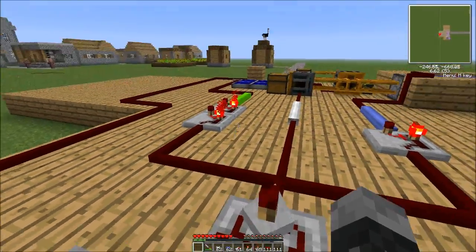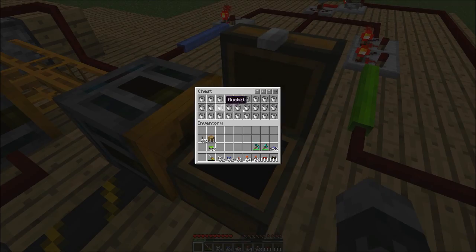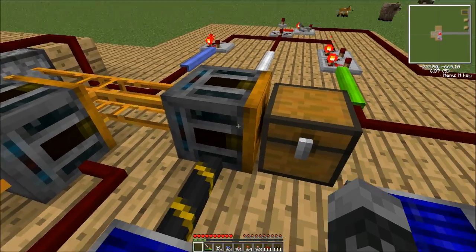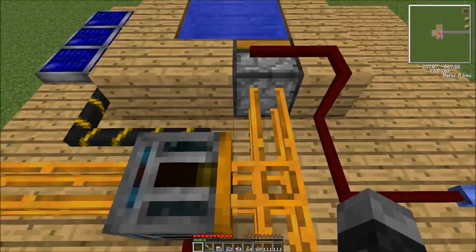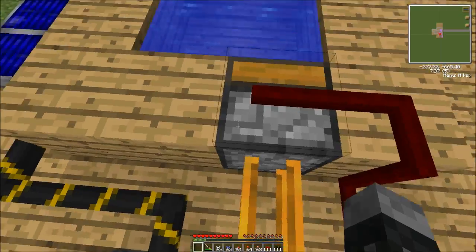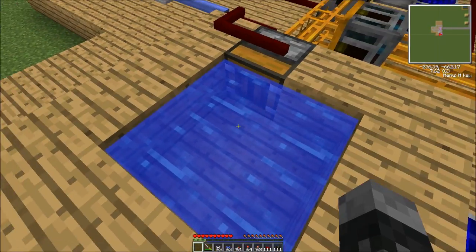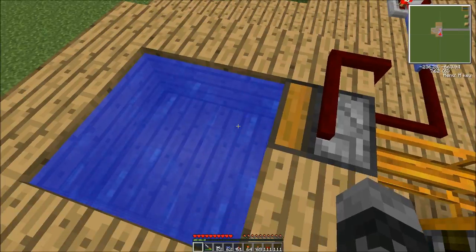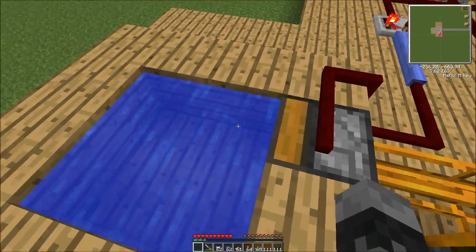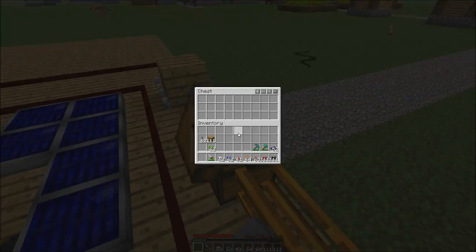There's also a timer and a toggle latch. What goes on here is you load the buckets in, then the buckets get pulled out by this retriever and go into the deployer. What a deployer does is it acts like you're right clicking the item to the nearest block in front of it. So it's like right clicking this body of water with a water bucket — this is an infinite pool so it'll just regen. Then this retriever will pull it out and put it in this chest.